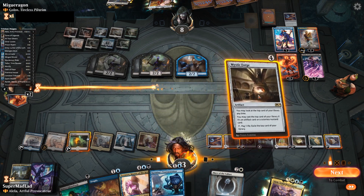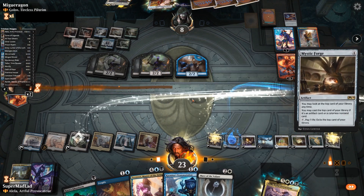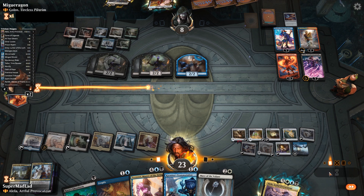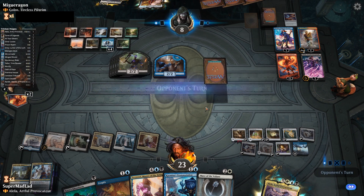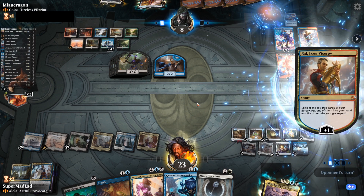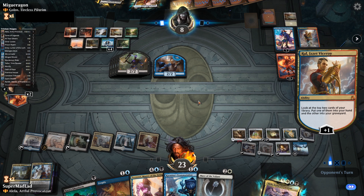We're not being threatened by any of these Planeswalkers per se. We go with the Mystic Forge. There's a three-mana fairy on top — can I do Fairy into Tezzeret? One, two, three, four, five mana — yes, I can do Fairy into Tezzeret. If they've got a counterspell we stop there, but I think that means we've won.